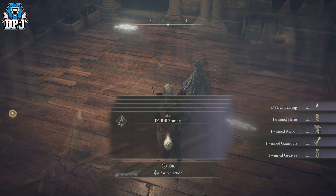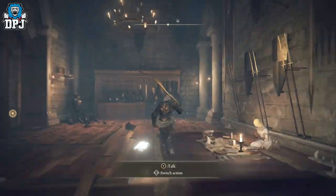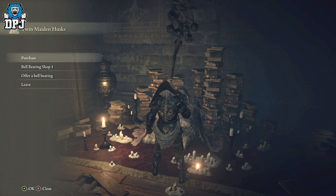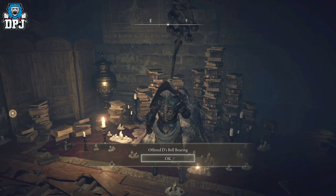The bell bearing you take to the Twin Maiden Husks, also within the Roundtable area. Do this and you'll get a shop pop up allowing you to purchase a couple of incantations.